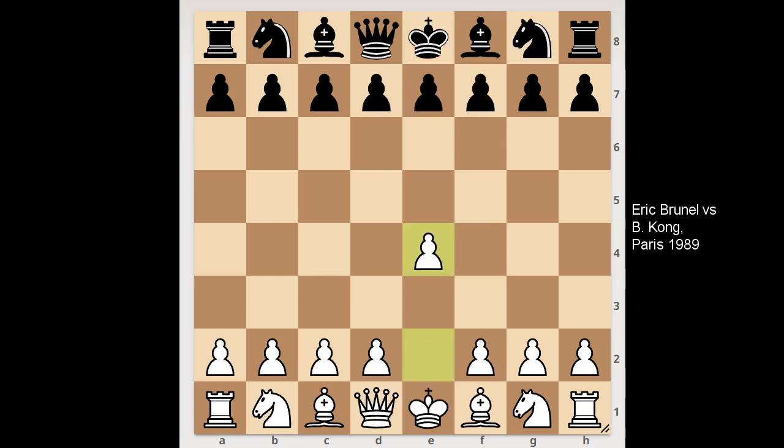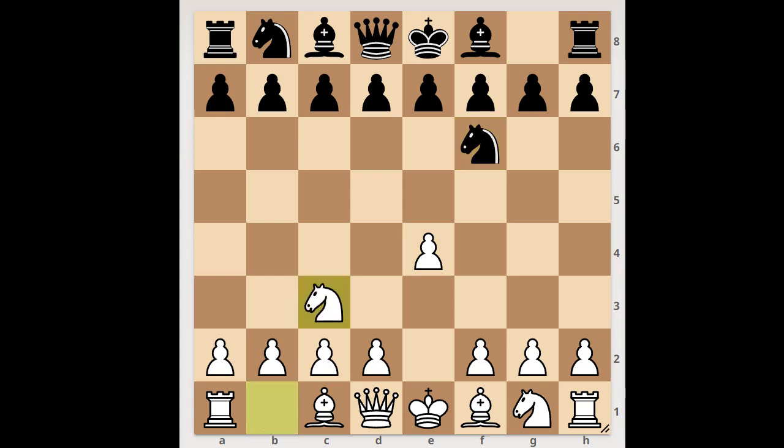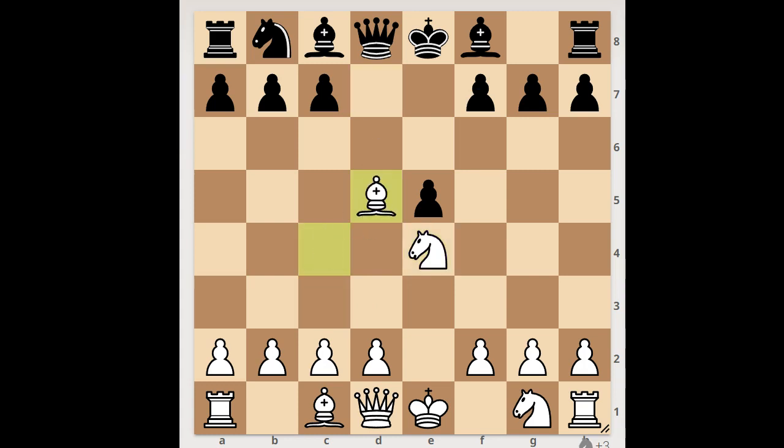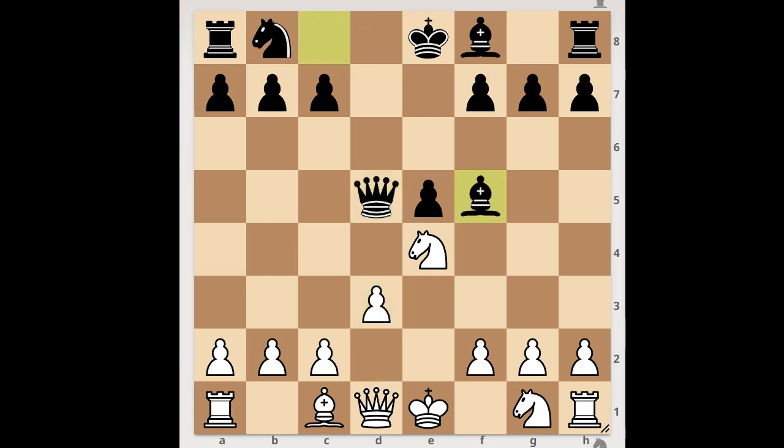Next game. e4, knight to f6 — the Alekhine defense, not accepted. Knight to c3, e5, bishop to c4, knight takes on e4. White to move — queen to h5 and bishop takes on f7 are the two most played moves in this position. Play knight takes on e4. d5, bishop takes on d5, queen takes on d5, d3, bishop to f5. Queen to f3 attacking the bishop, and this is the critical position of the game.